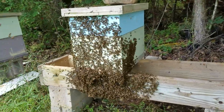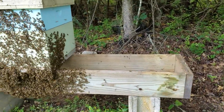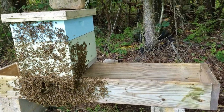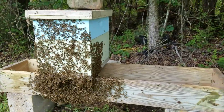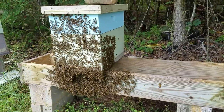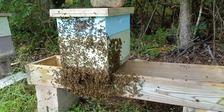This is one of two ways I deal with laying worker hives. The hive that was right next to it was a laying worker. One way to deal with it is to swap it out with a queen-right hive, let the foragers come back, kill all of the laying workers, and then swap them back at noon the next day — while all the foragers are out.